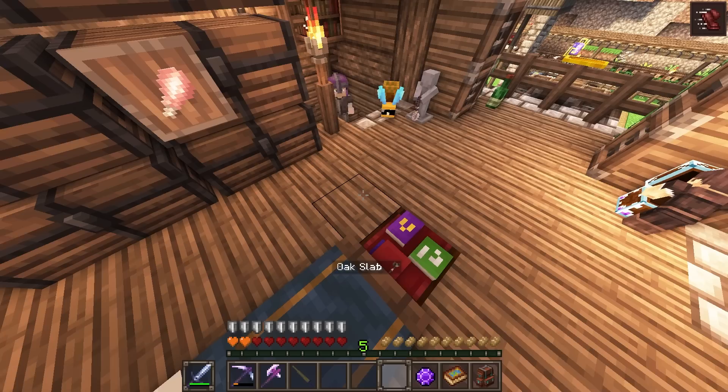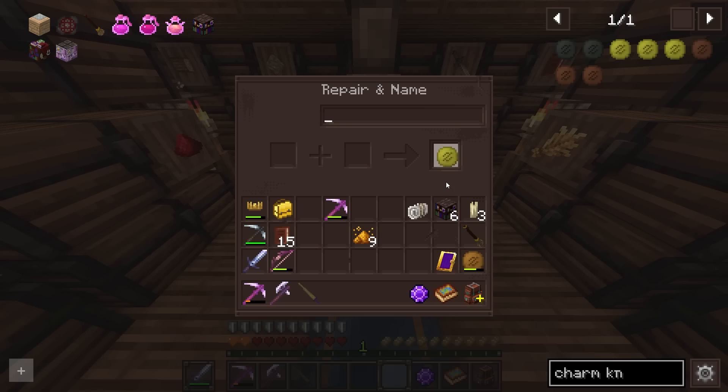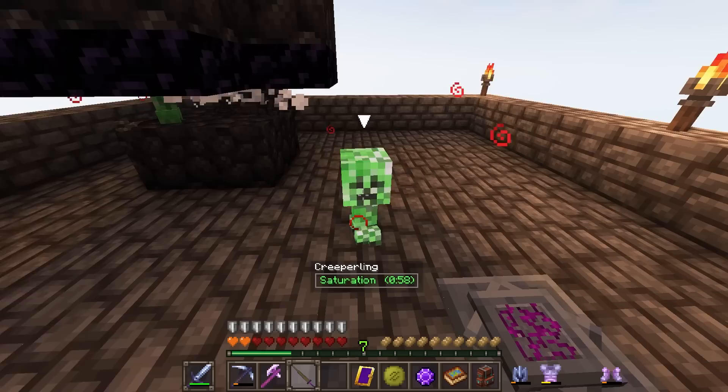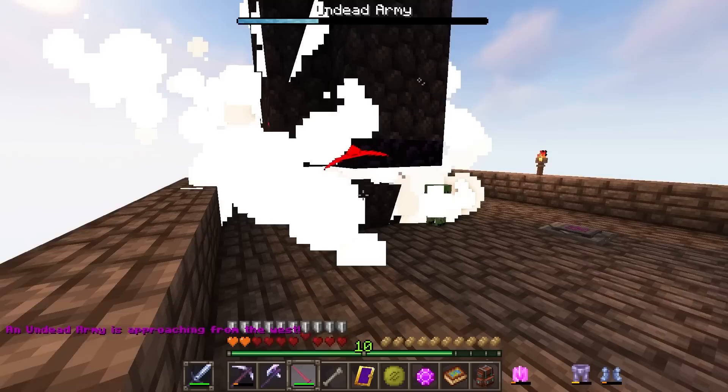Let's test this out. I'm going to put Looting 3, Scavenger, Knowledge of the Ages, and Unbreaking 3 on here. I don't need it to do a lot of damage because our mob farm already drops the mobs way down. We might have Unbreaking already here — we're going to get more enchants anyway so might as well enchant as high as I possibly can. Let's put a high level of Unbreaking on this. That was seven levels — seven levels from just a bit of farming!